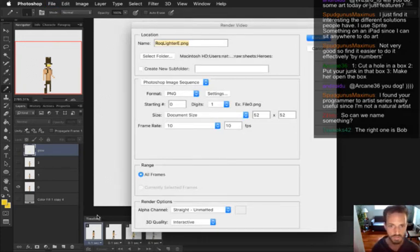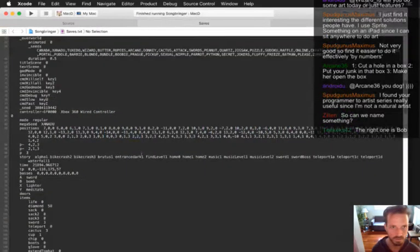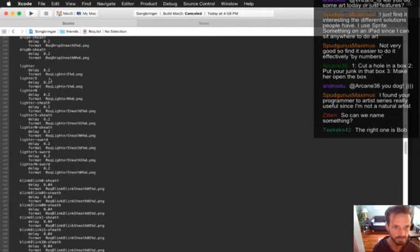Okay, let's render that. Heroes, frame rate 10, everything's 0.1 seconds, we're good to go, render it. And actually this needs to be lighter east which is this one - we're going to go at like 0.05, maybe 0.1.